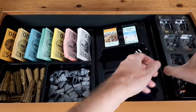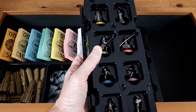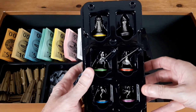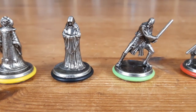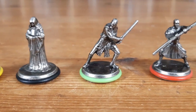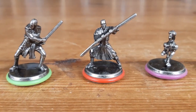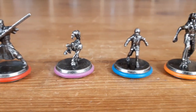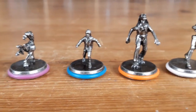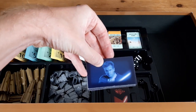Instead of the classic pieces that you move around, we've got these very nicely detailed pewter figures of some Episode I characters: Princess Amidala, the Emperor himself, Darth Maul, Qui-Gon, Anakin Skywalker, Sebulba, everyone's favourite Jar Jar, and a Battle Droid. Yes, Obi-Wan doesn't get included in this set at all, but he does get his image on the Jedi cards, so there is that for him.